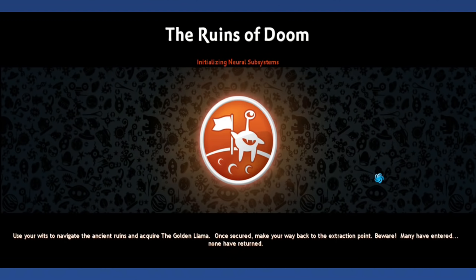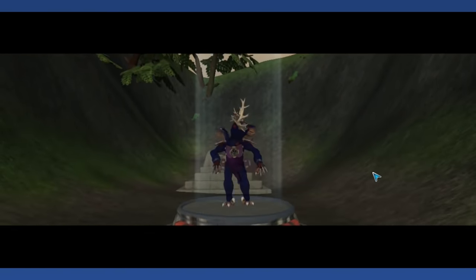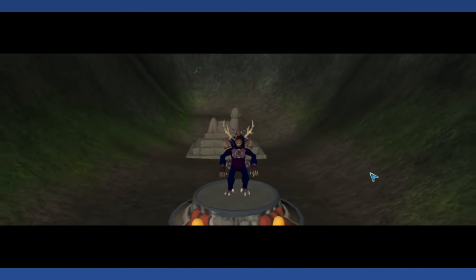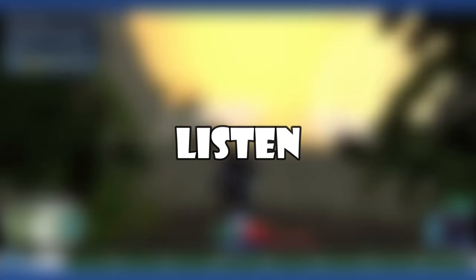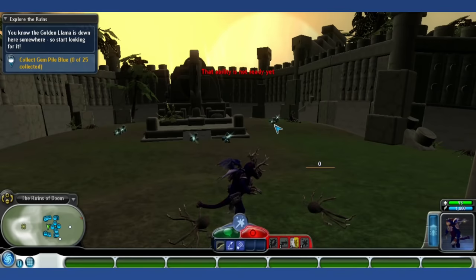Grox Opera: On the topic of befriending the Grox, the player will be able to fly above one of their cities unharmed once allied with them. Cities inspire anthems, and the Grox's is quite interesting. For about 30 seconds it just sounds like screeching, but eventually it transitions into something kind of spooky.